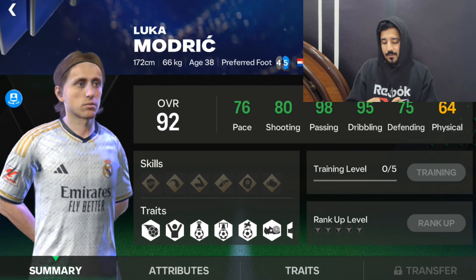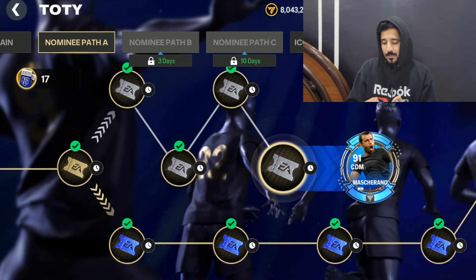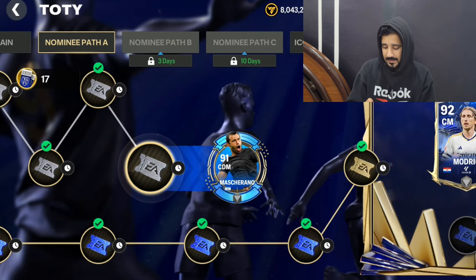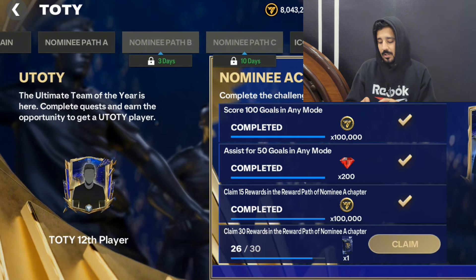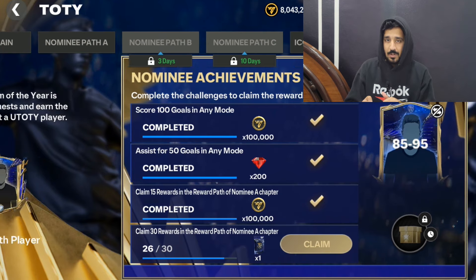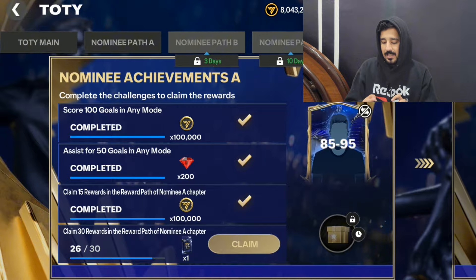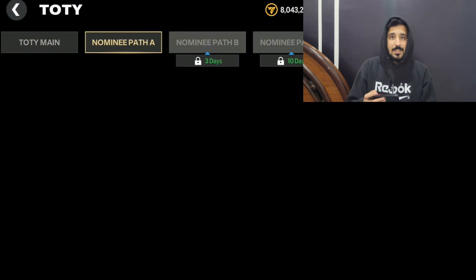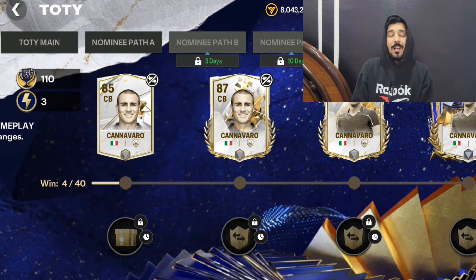After getting all these rewards, you have to claim at least 30 nodes to complete this milestone. As you can see I have 26 out of 30 rewards, and if I unlock four more I will get this reward — an 85 to 95 overall player. The thing which is really important in this Team of the Year is icons evolutions.